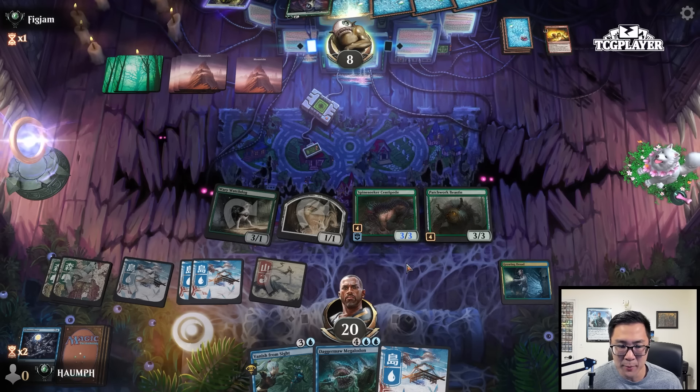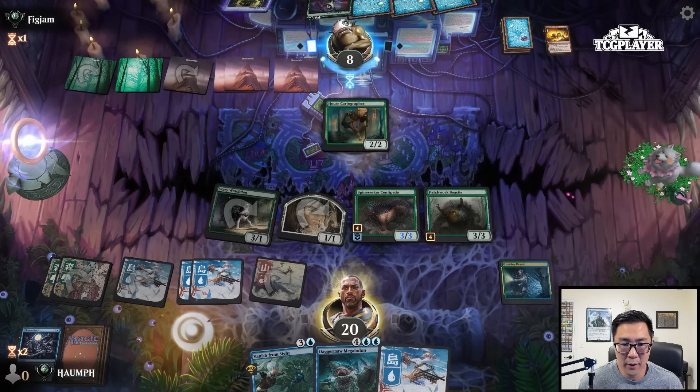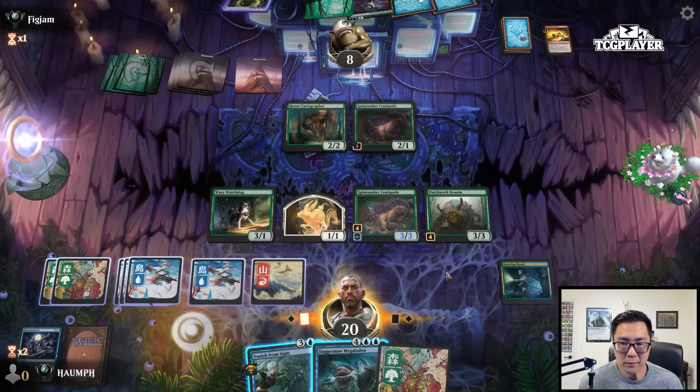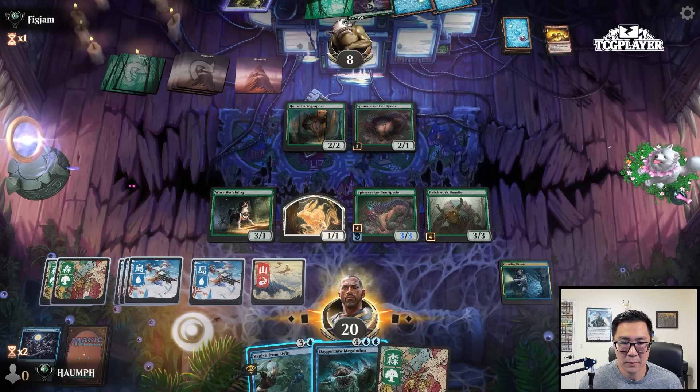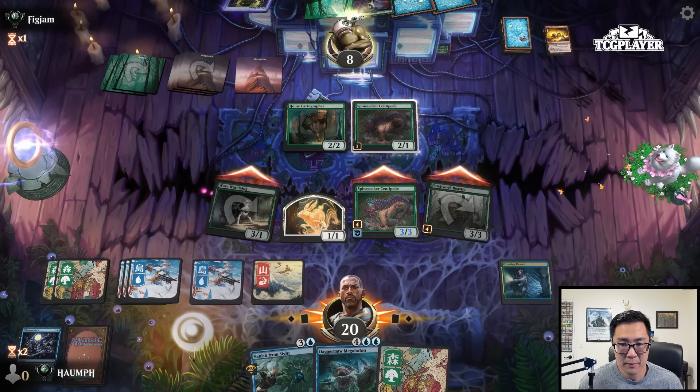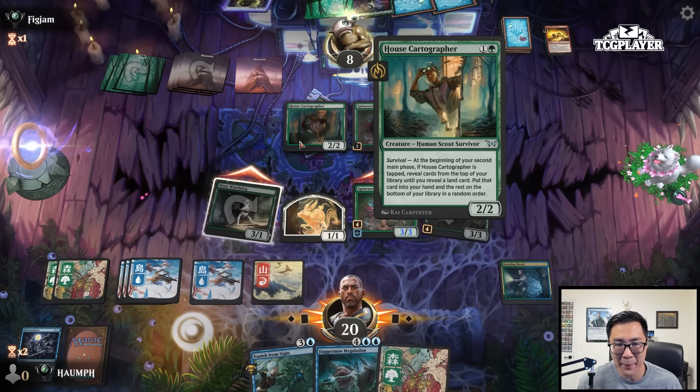That might have been suboptimal sequencing — I wanted to go Vanish from Sight plus Megalodon, whereas if I played the Megalodon first I could go Vanish from Sight plus Centipede. It's just because it's really hard to kill a Megalodon anyways. House Cartographer — they're going to play Fear of Exposure and tap this down. No, this seems way better. I don't need to mill anything. So they can block and go to two, or I can attack like this — I'll just attack like this.